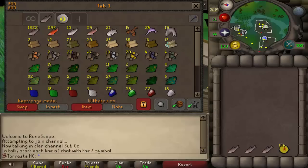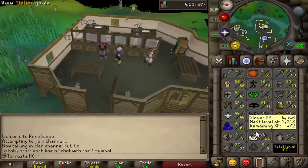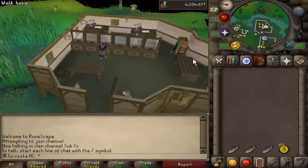Welcome to the Hardcore Ironman episode number 11. The last two videos we were working towards going to Wintertodt. I trained some smithing to get my fletching up, got my woodcutting level up, all to get magic logs for desert treasure. We managed to obtain those along with a lot of other juicy things — 800k cash stack.